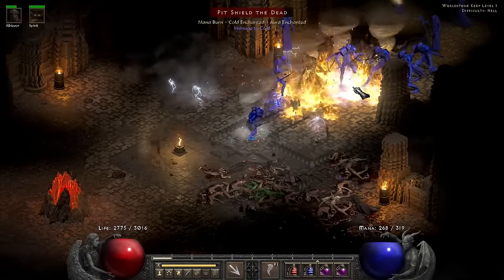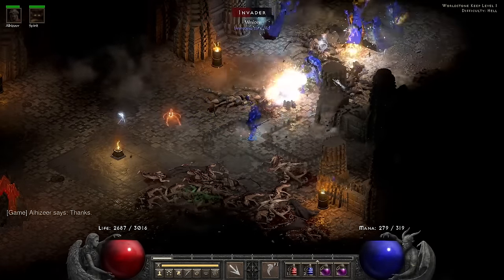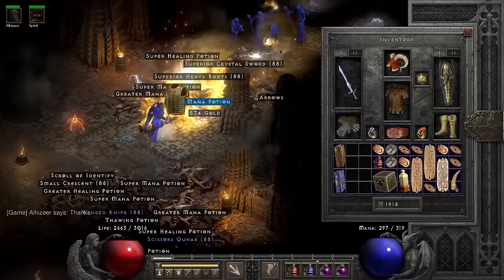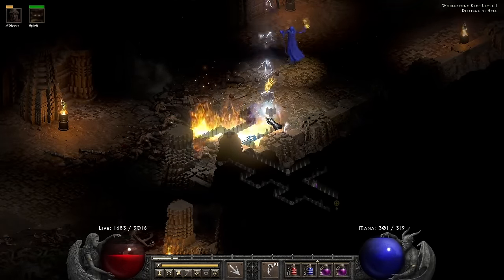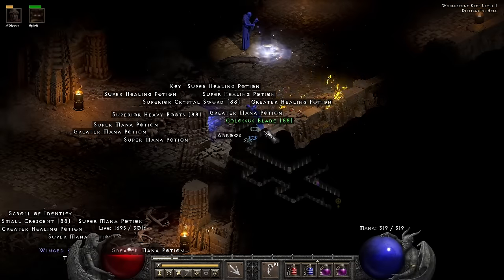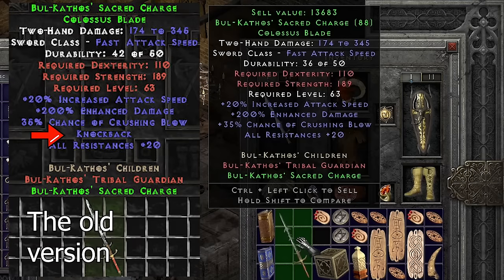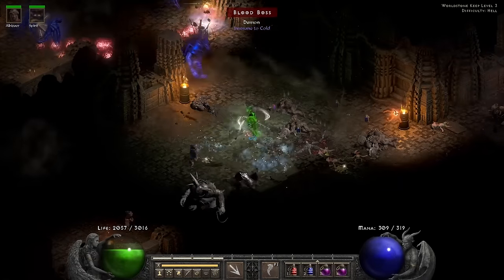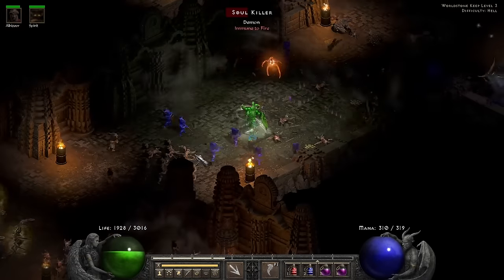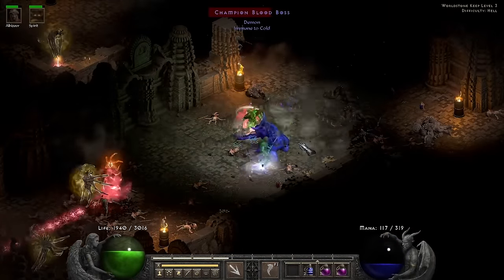For the final areas, the Worldstone Keep Level 1 is of course filled with a lot of stuff. I pick up a 35K and a Bellock's Skin as I deal with all these Ghoul Lords. A second one drops me a set Colossus Blade — a Bellock's Skin and a Colossus Blade, just one of the things that happens in a run like this where you find so many items. It's a Bul-Kathos' Sacred Charge, and knockback was removed in Diablo 2 Resurrected so now it's much better. In the Worldstone Keep there are a few Soul Killers just waiting — a screen full of them, but I get to tornado them.